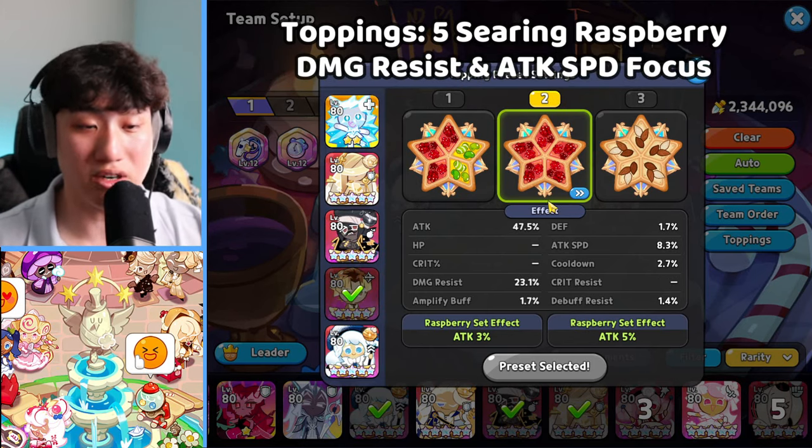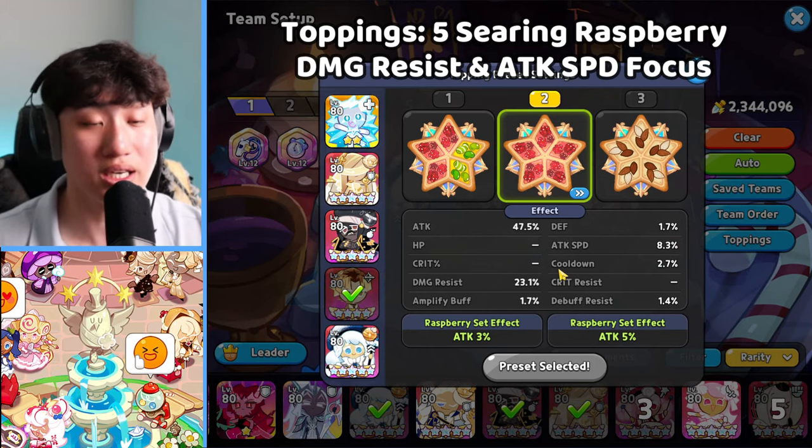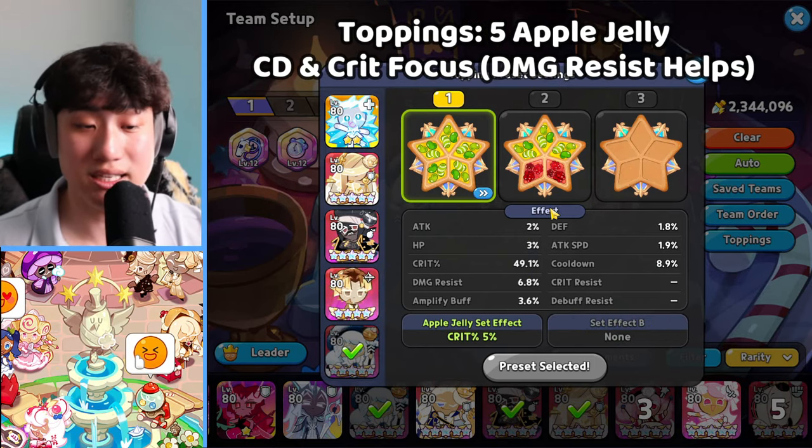For Cranberley, five Searing Raspberry — focus on damage resist, attack, and extra attack speed. Attack speed is definitely going to help Cranberley get that Enchanted Robe buff and do extra damage.